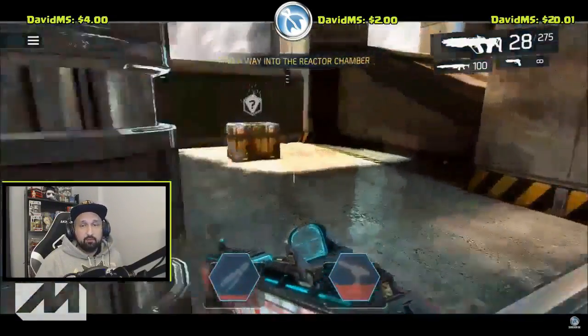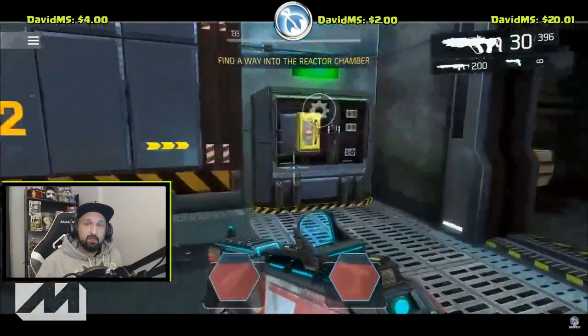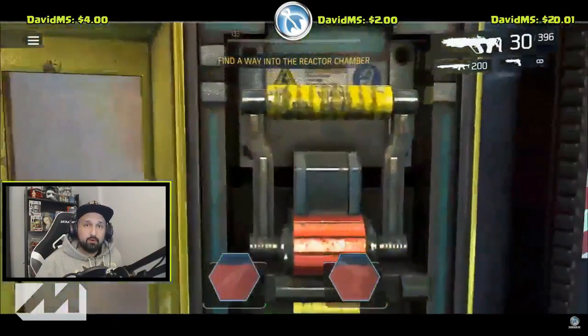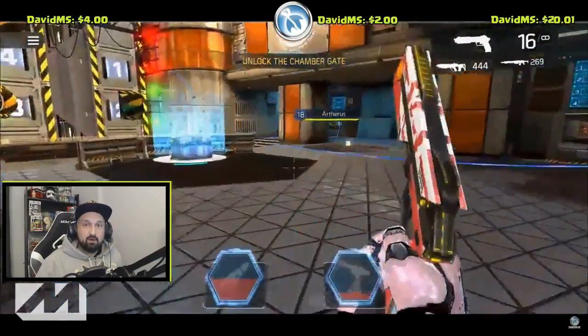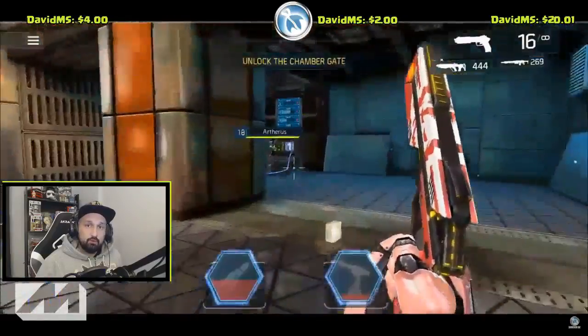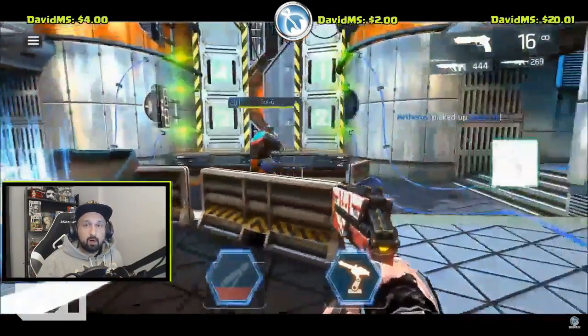On your way back, claim that loot box here on the left, then run back to the starting area, breach into the big chamber, and open the door. When you get to the big chamber, activate the code in order: four, two, three, one. Then you will have access to the last loot box and get to the boss.